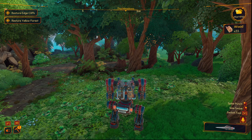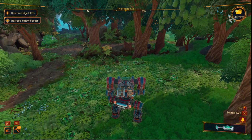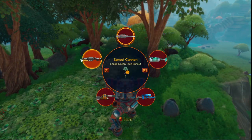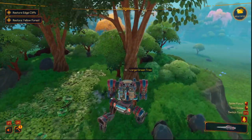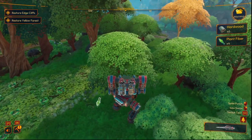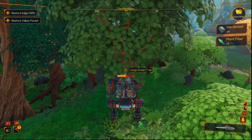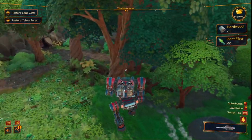Welcome back citizens one and all. Once you have upgraded your tool type a little bit — specifically your spike saw to level two with the upgrade station — you can then chop large trees. The large green trees will give you hardwood, and hardwood is something you need to progress the game. So go chop these large green trees in the meadows as soon as you can.